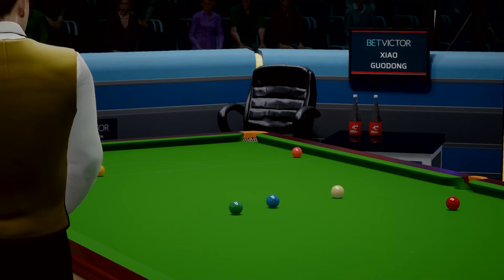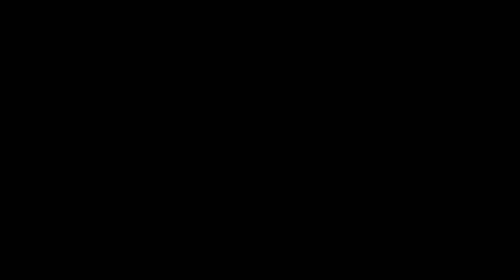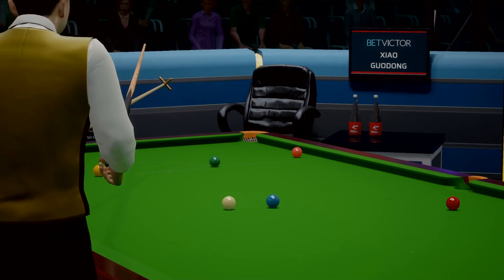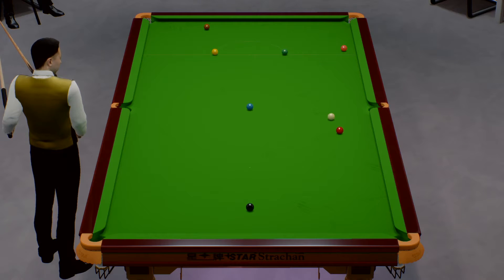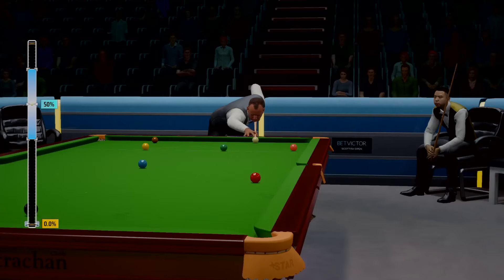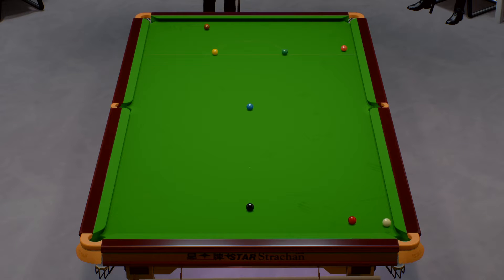He'll be conscious of not overhitting this — pace is key. He'll be disappointed with that shot. Foul and a miss. Mark Williams, four. No real advantage here, and he's put his opponent in again. He won't want to overhit this. No foul, but there's a difficult chance for his opponent. No more than half a chance here.